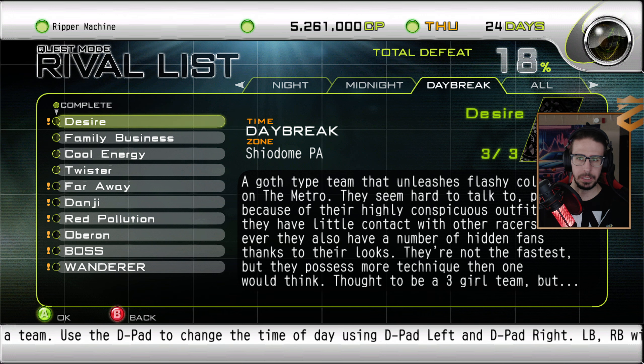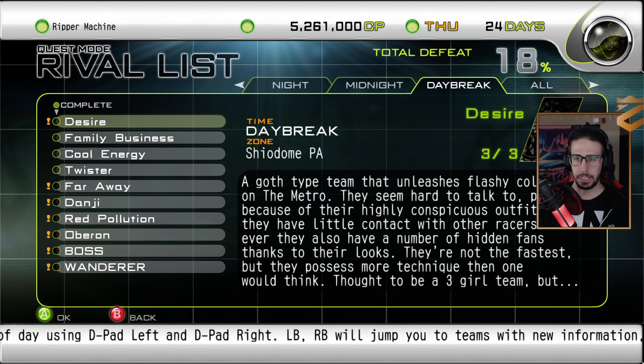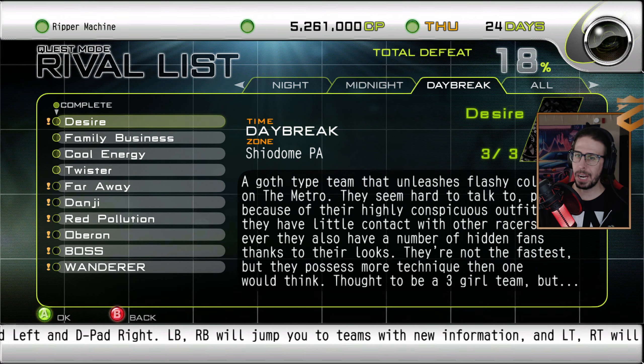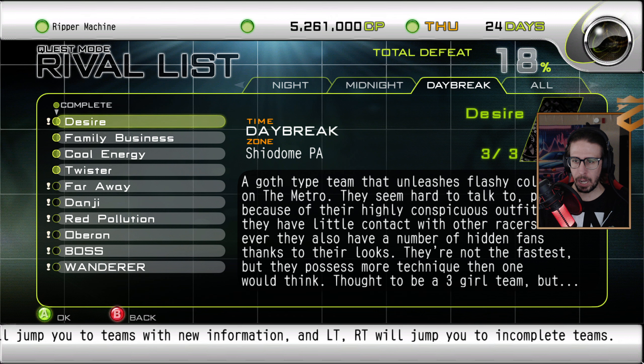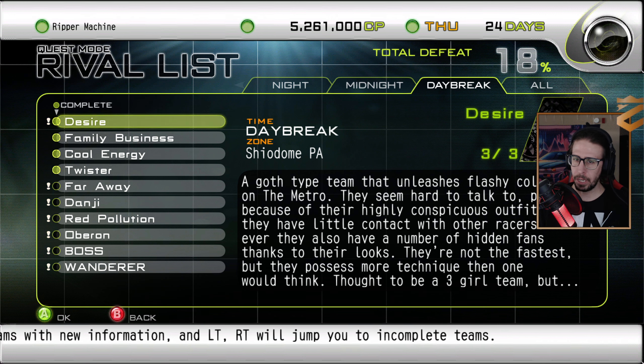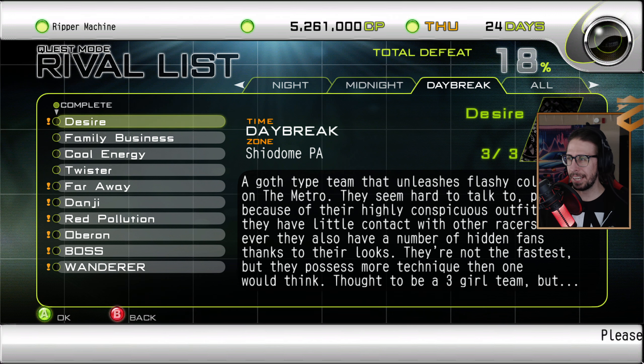Here it is — Desire. A goth-type team that unleashes flashy colors on the Metro. They seem hard to talk to, perhaps because of their highly conspicuous outfits, and they have little contact with other racers. However, they also have a number of hidden fans thanks to their looks. They're not the fastest, but they possess more technique than one would think. Thought to be a three-year-old team, but...